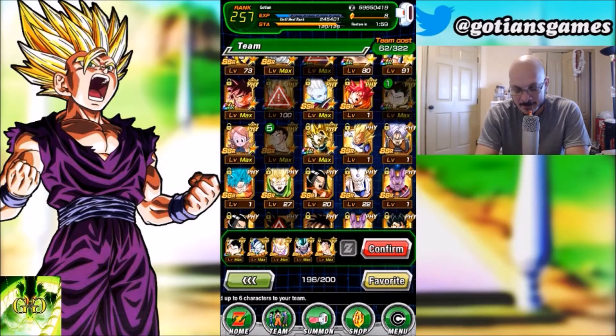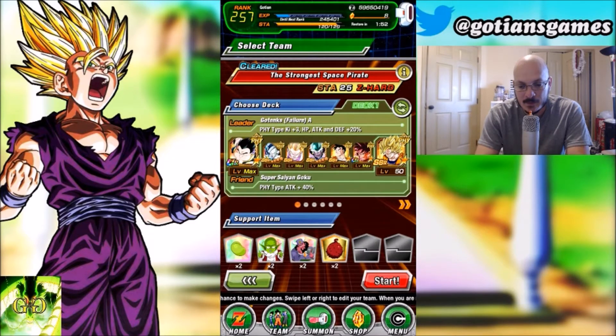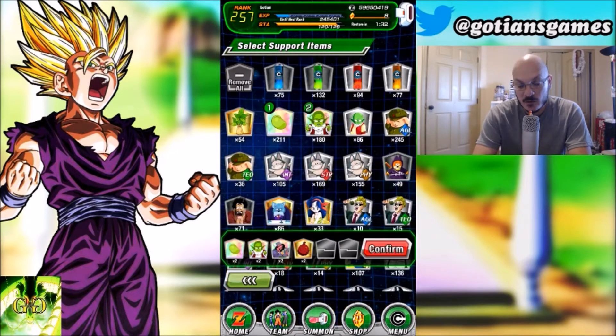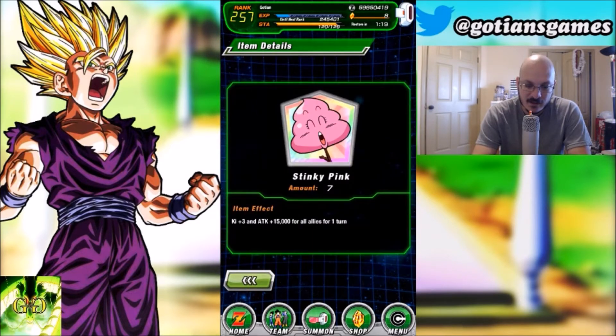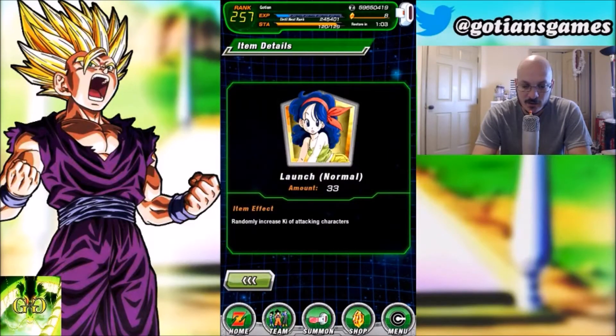You're limited to what you can bring. For items, since I'm already taking reduced damage fighting an intelligence type, I'm bringing King Yama instead of a sealer, plus Tree of Might Fruit. If you don't have Tree of Might Fruit, there are other options — you could bring Shoe for Ki plus three for attacking characters, or the Stinky Pete from the current Arale event which gives plus 15,000 attack. That's very OP right now. You could also bring Launch, though the Ki increase from Launch is random.